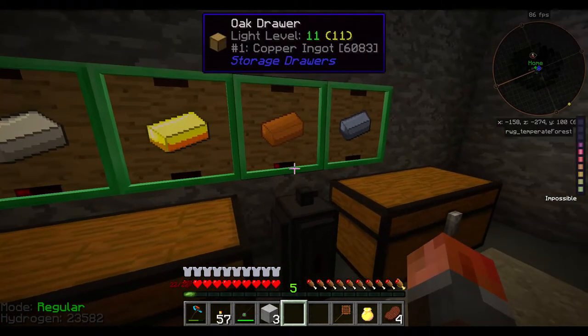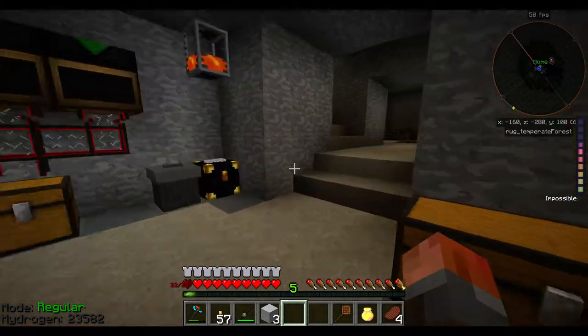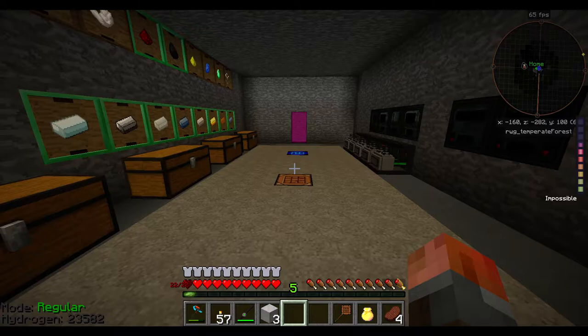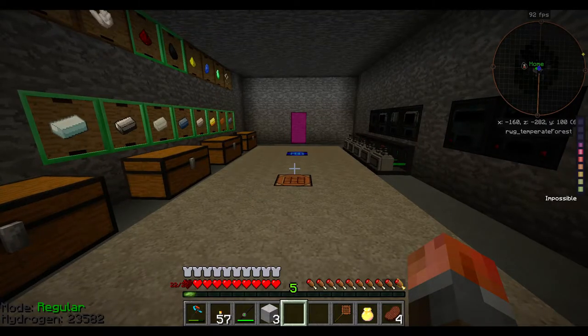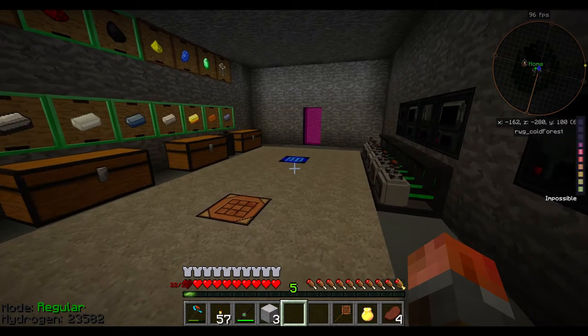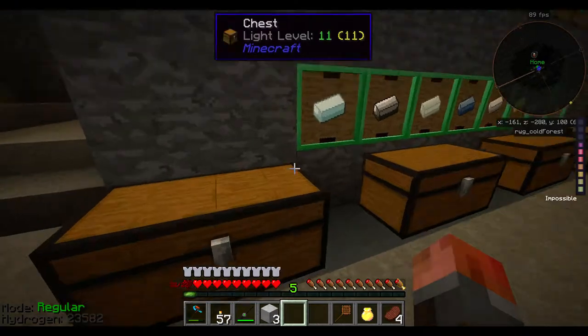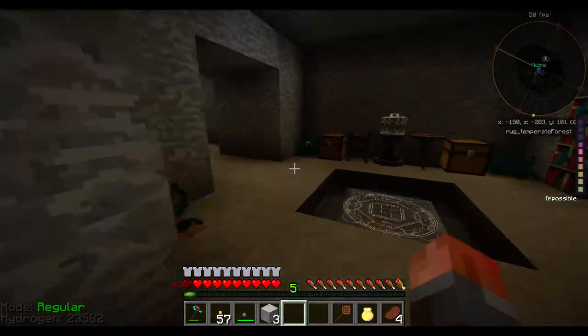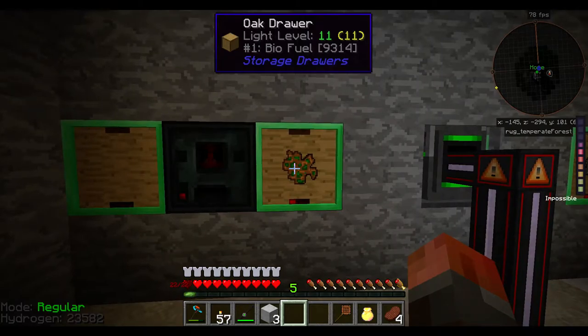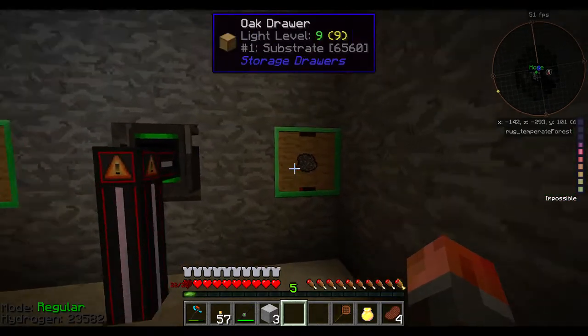The gauge at the bottom is how full it is, so don't worry about that. The first thing we need to move up to quintupling ores — or five times ore generation or processing — is a supply of gunpowder. You might be thinking, good time to kill some creepers? Not so much. I want to do this passively, with as little lag and as little creatures as possible. I'm now at 9,000 biomass and 6,000.